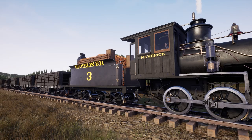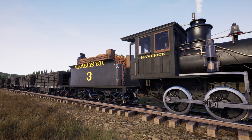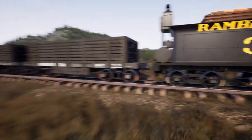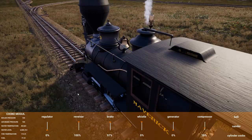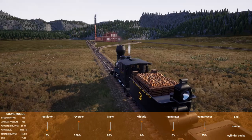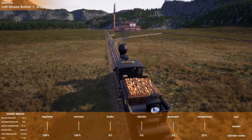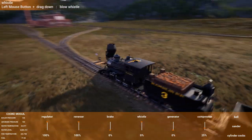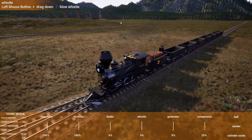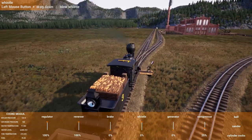Welcome back to another episode of Railroads Online. My name is Evil One, and this is the Ram One Railroad. We got Maverick hooked up to some empty coal cars - I emptied them all out here at the ironworks. We completed the loop, so we're going to go around it. I also did a Y at this end, which we'll see in just a second.